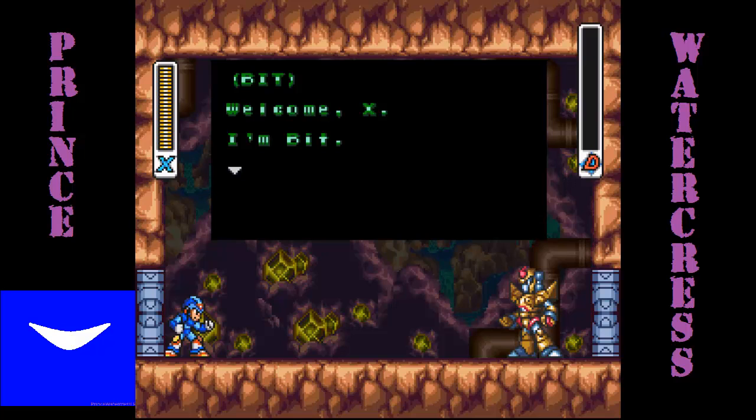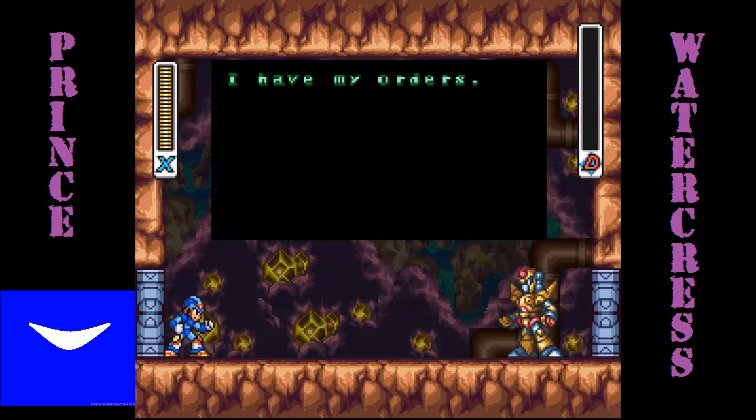The earliest point where I get to do something different is to fight Bit — assuming I haven't fought Vile first, which I haven't. I'll do that after this. We all know that Bit's weakness is the Frost Shield. However, if you hit him with something other than the Frost Shield on the last hit, instead of dying and exploding a zillion times, he's just going to say he'll return and then fade away — he'll just teleport out of the room. So I'm going to show off the battle again.